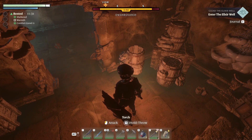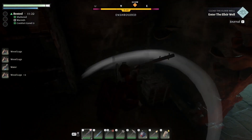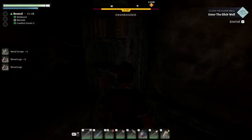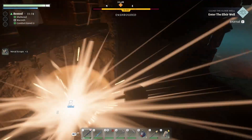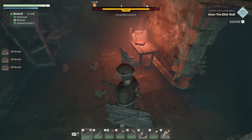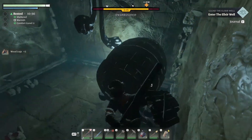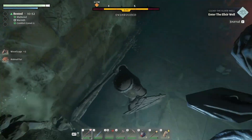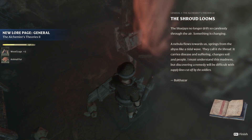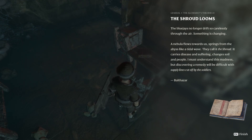I don't have any more lockpicks. I need more metal. The shroud looms — the blue ray no longer drifts so carefully through the air. Something is changing. A navy left flows towards us, sprung from the abyss like a tidal wave. They color the shroud — it carries diseases and suffering, changes soil and people. I must understand this madness, but discovering a remedy will be difficult. With supply lines cut off from the soldiers — Balthazar.